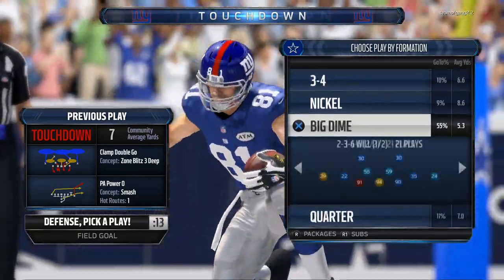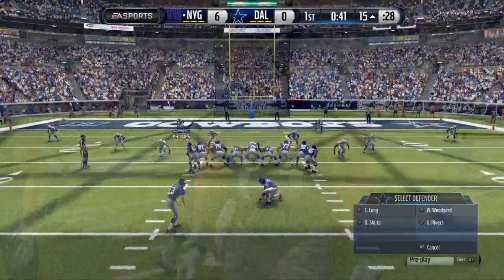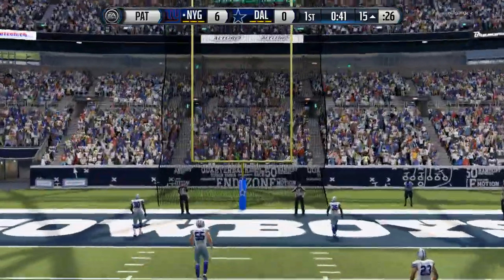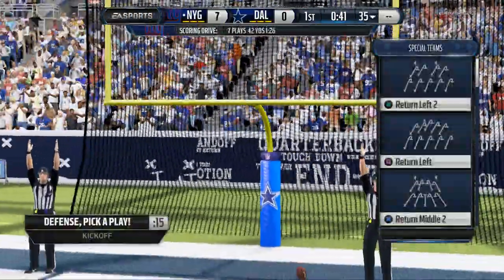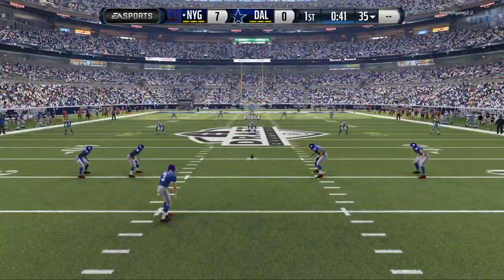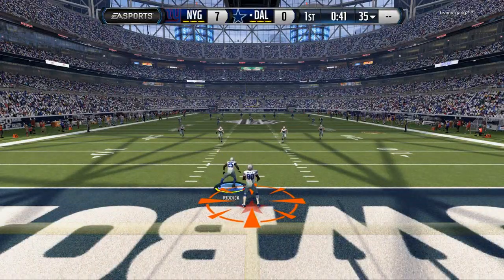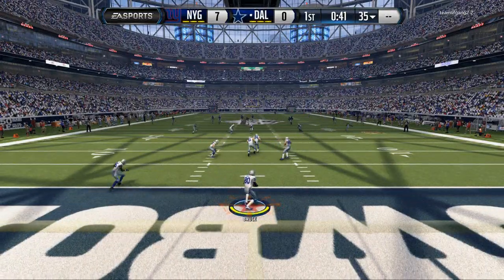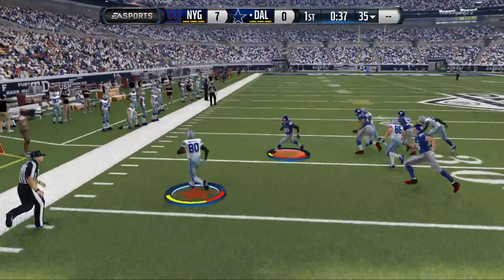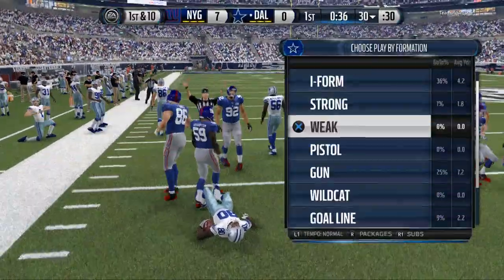Matt Schaub pretty much scripted exactly how that would go — bad throw, I think three of them. The Pittsburgh Steelers don't have a really good running set. I can't remember exactly the playbooks I had as options — I think I had Denver, Pittsburgh, and then one other one, but it was a three-four and it wasn't Houston. I just can't remember what it was off the top of my head.